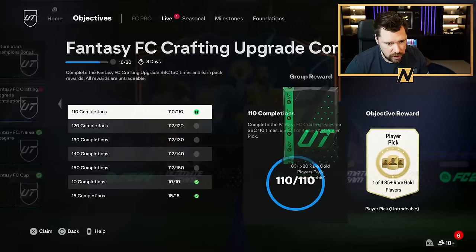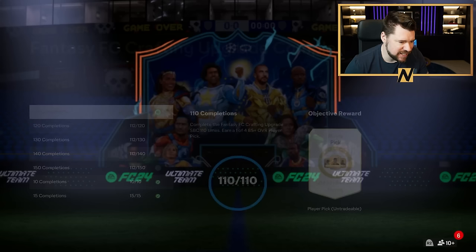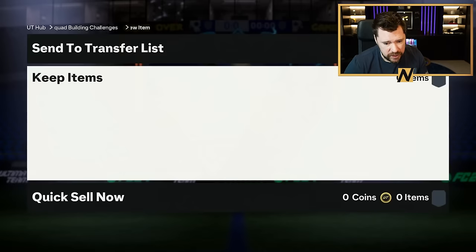I was literally just sat there like, I should just sell players to get him. Also, I really want rare Erling Haaland — old season Haaland. He's going to be about £1,000. I've easily got £1,000 worth of cards I can sell that just don't really make much sense to my gallery.